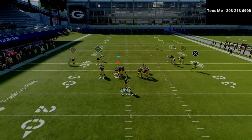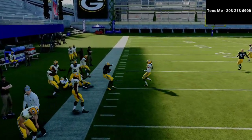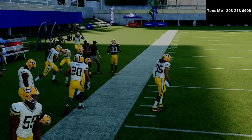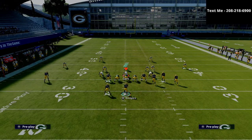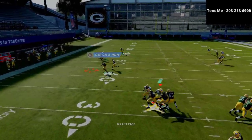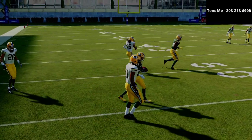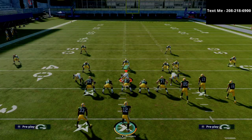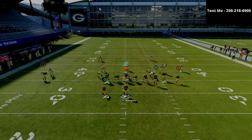Against man coverage, that's your first player you want to hit — work your running back option routes. One of the most consistent and underrated man-beating routes this year has been the running back option route. They don't normally have the ability to put a man one step ahead there, so when he cuts to the outside, it's about 80 to 90 percent of the time you're going to beat man-to-man coverage.